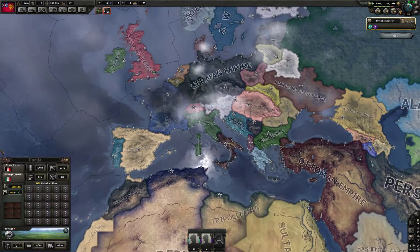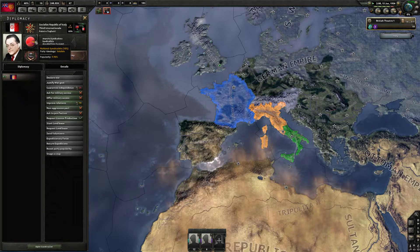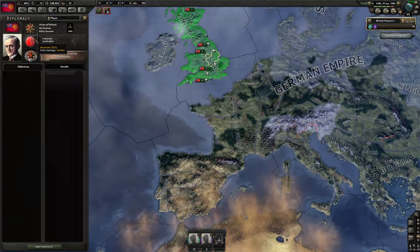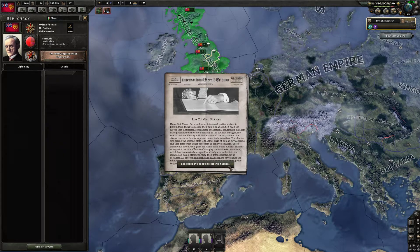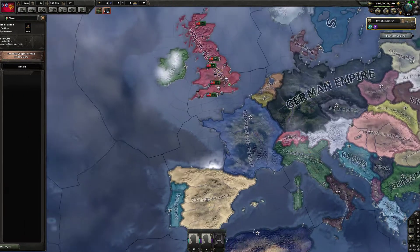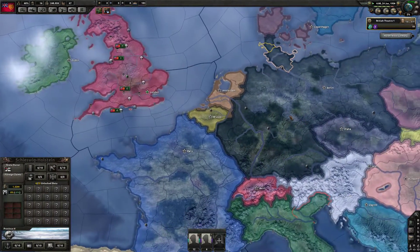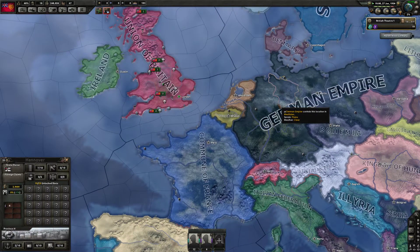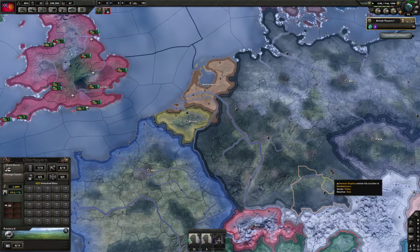Now Mussolini should sound familiar to you, because he is the head of the totalists in Italia. Mosley might sound familiar to you as well — he's the fascist leader in the base game. He was a complete fascist in real life. I forget what happened to him exactly, but...